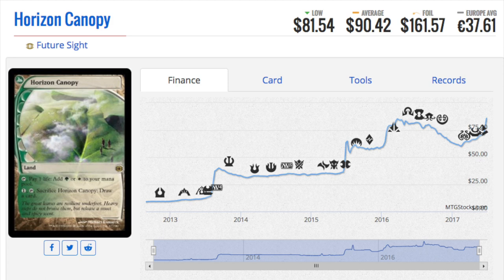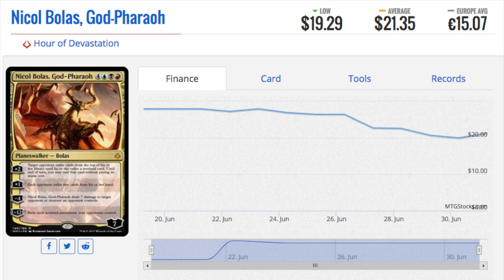The next card is Nicol Bolas. Nicol Bolas has an interesting price graph — he's been ticking up lately. One thing about Nicol Bolas is he's tricolor, which does not bode well for most planeswalkers, because that means you have to play blue, black, and red, which is not something most people want to do.